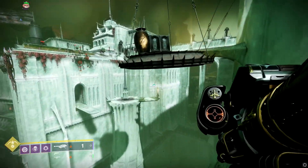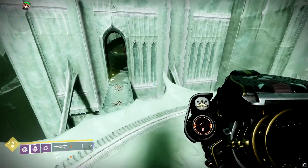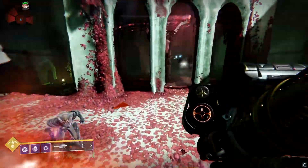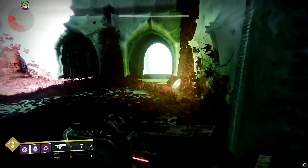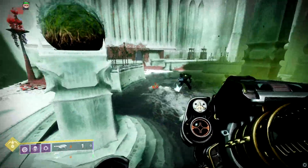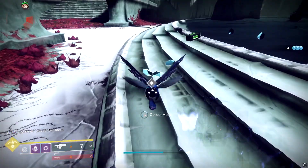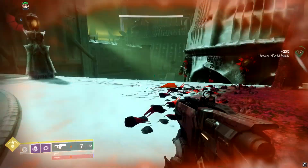Go up here and over there, head inside, and there should be one Wizard waiting. There's the yellow bar — hi, bye. There you go, three moths, easy. That's a triumph. Enjoy, catch you in the next one.